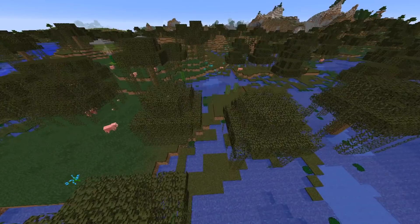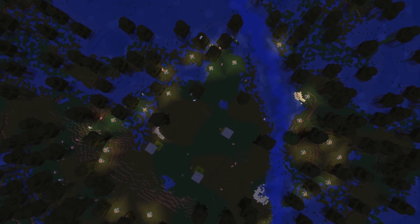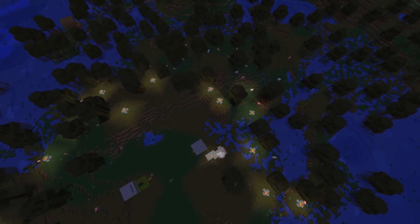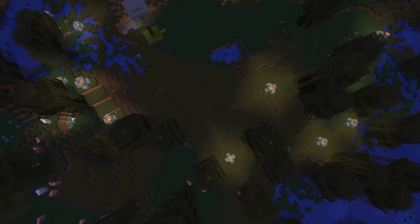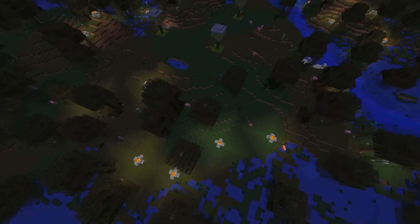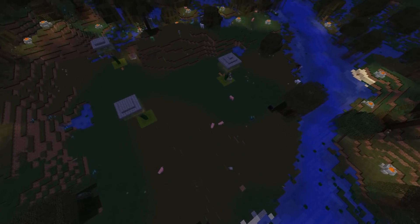I put a circle of torches around the area where our slimes will be spawning. I'm in peaceful mode right now which is why there are no mobs, but the idea is to keep the number of mobs spawning down. You won't remove them completely - if you take all the darkness away you won't have slimes spawning either. It just reduces the odds of slimes spawning outside your area.